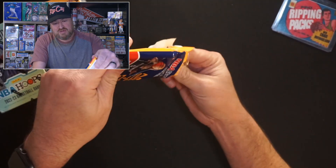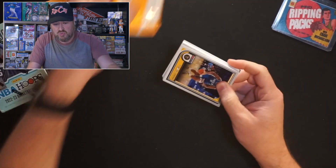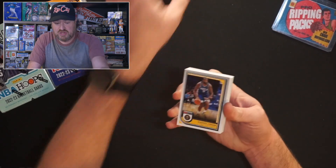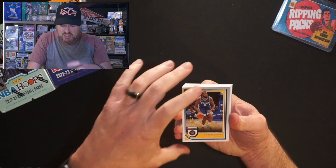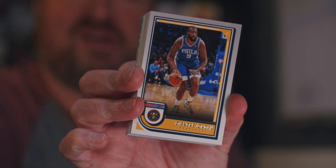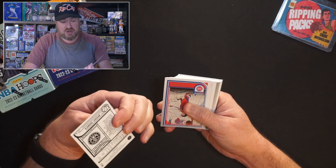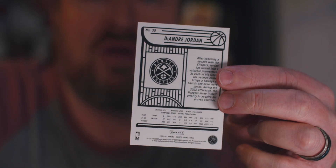Here we go! We got an orange explosion and teal explosion on the back. Here is DeAndre Jordan — one thing I'm frustrated with about Panini products is DeAndre Jordan says the Nuggets but he's wearing his 76ers jersey. I was a big fan of DeAndre when he played for the Clippers. Then we get a second-year card of Cade Cunningham, De'Ron Sharp second year, Zach LaVine, Gary Trent Jr., Tyler Hero, Malcolm Brogdon wearing the Pacers but repping the Celtics. Seth Curry, brother of Steph.